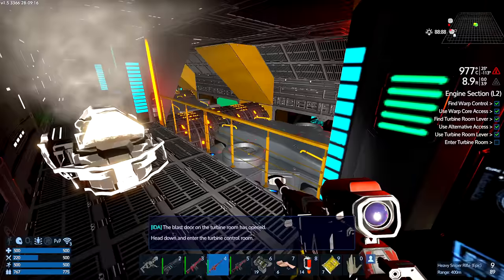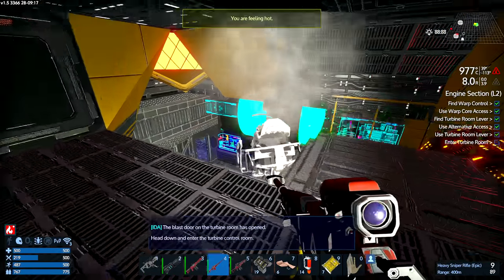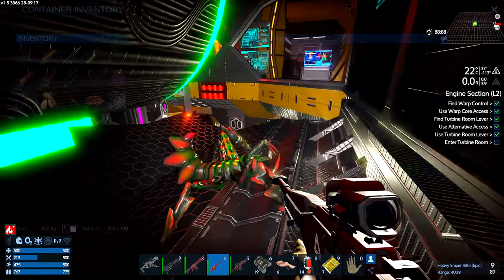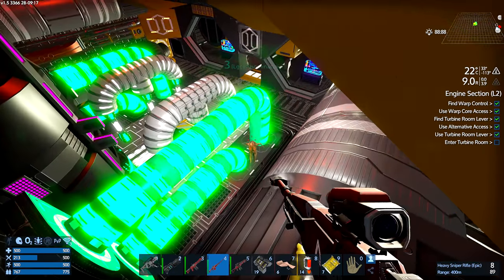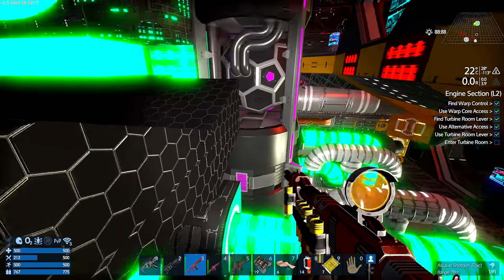Get that loot. Lovely. Let's press on. It's hot in here, it's very warm. Back out into the radioactive hellhole that is the warp core. There is a horror down here somewhere. There he is. Now I can't see him.